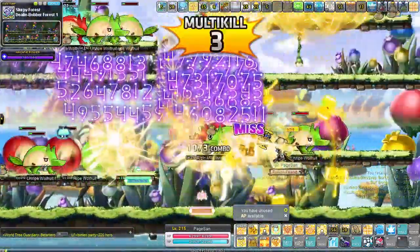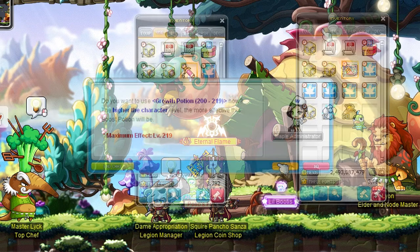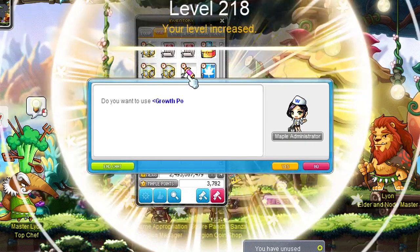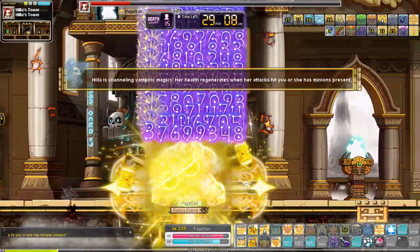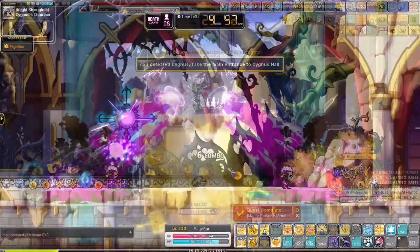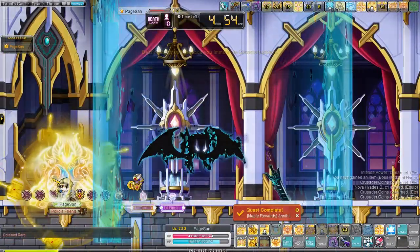Feel free to use some of those event coins to buy more nodes and EXP nodes in the event store if you're not feeling strong enough. The next few levels I ground at Deely Dobber Forest 1; I also like Slurpy Forest Depths but those maps were taken or had low burning. We ground all the way to level 216, as the level 215 rewards from the burning event are 4 level potions. You can keep grinding here or move to Yum Yum Island if you're strong enough. Now with Lachelein unlocked we drop all our free symbols on the symbol of this area. We can now take on stronger boss monsters like Heart Hilla, Empress, and Normal Magnus — Normal Magnus even dropped a shoulder, how kind of him.